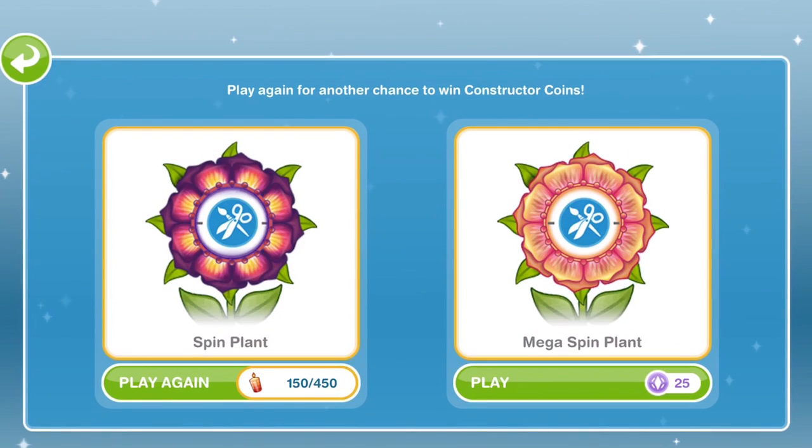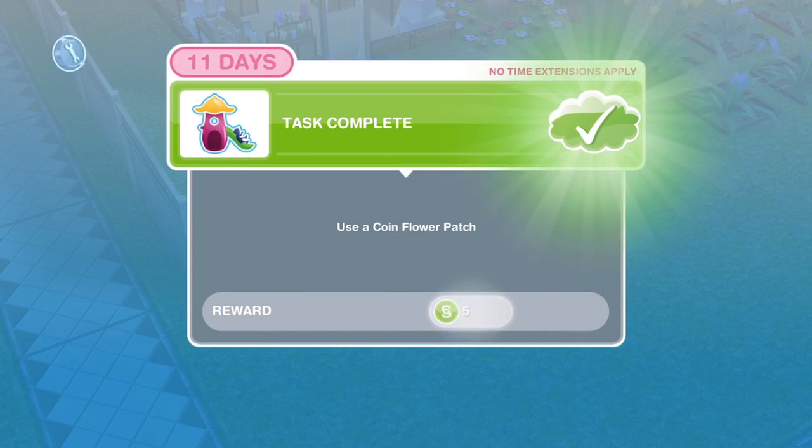I got two constructor coins from the coin flower patch. That costs 150 candles each time we want to use it in the future.